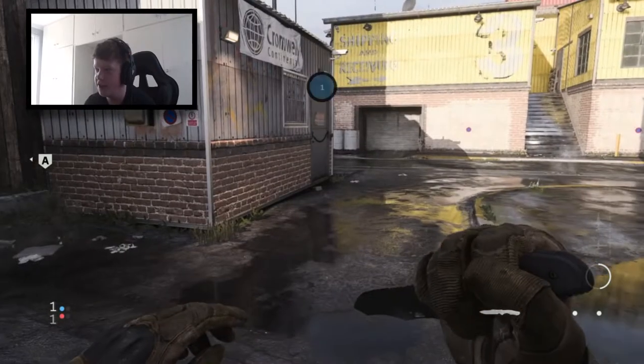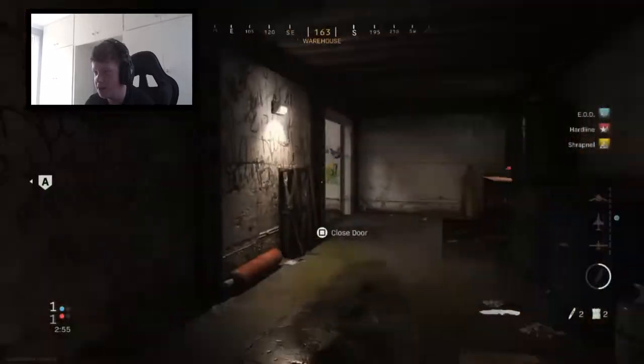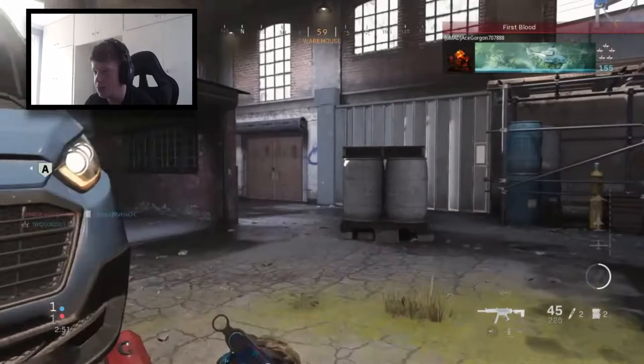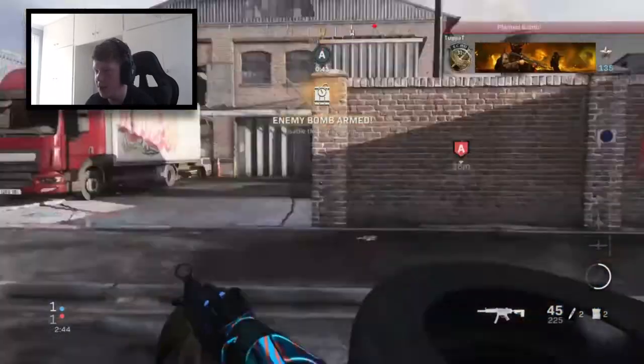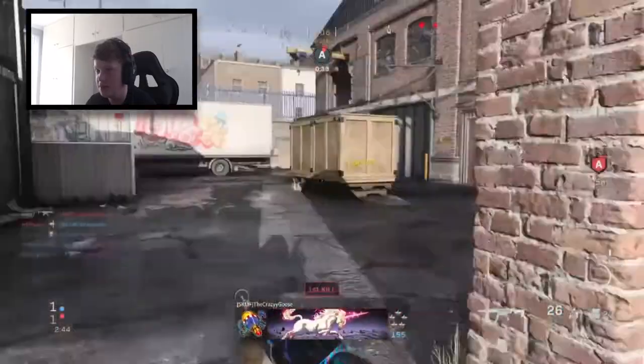Last round — oh yeah, one bomb site, both teams fighting over one. This could be pretty intense. Hopefully teammates pull their finger out and get aggressive so we can win this. We're trying to get straight into their spawn right off the bat and keep them as far away from the bomb as I can. They've planted the bomb already! What the hell is going on, where is my team when I need them?